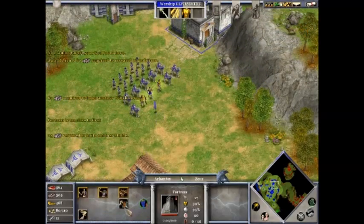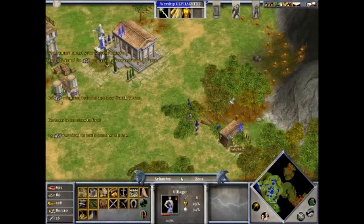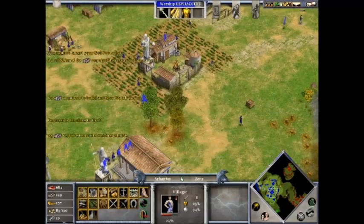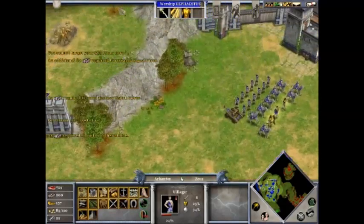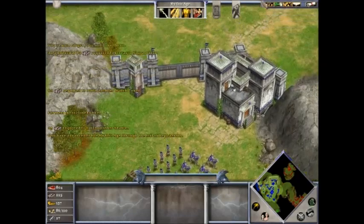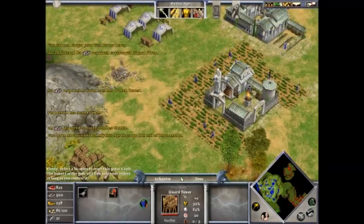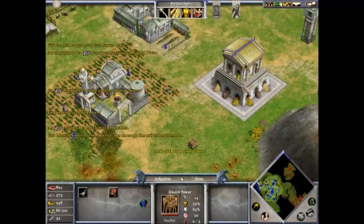Doesn't seem to be ready to handle too much. Might as well get some of these. Where are you? You also go help them. Just complete him. Let's build a storehouse at that location. 240 wood. Come on guys, hurry up a little bit. Oh, I can use that. Let's place a town here.